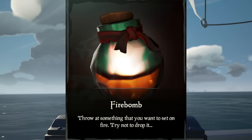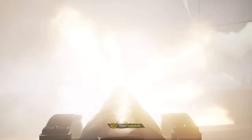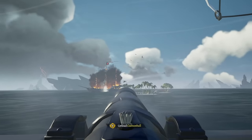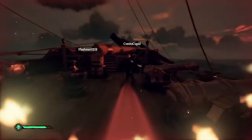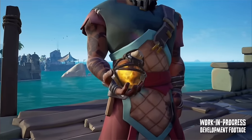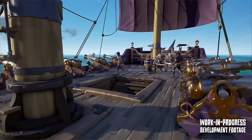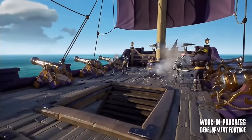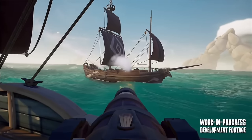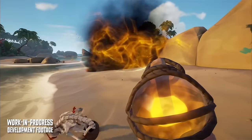Next we have firebombs. These are mostly useful when fighting against a galleon — shooting fire on their top deck will quickly spread out of control and be very hard to put out. Fire is much less effective against sloops or brigs. Next we have the skeleton collar, which spawns skeletons on the enemy ship. These skeletons will be friendly to you but hostile to the enemy. The skeleton collar is useful for distracting enemies while your crew boards them, or forcing the enemy to exit their cannons during a broadside to deal with the skeletons.